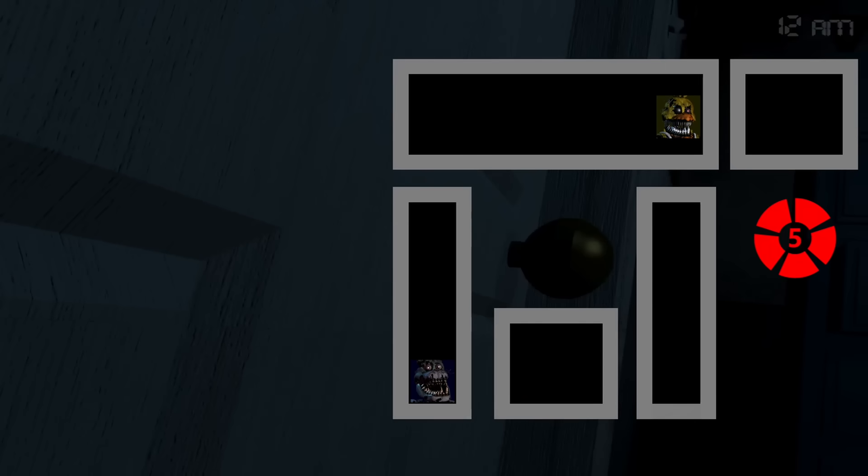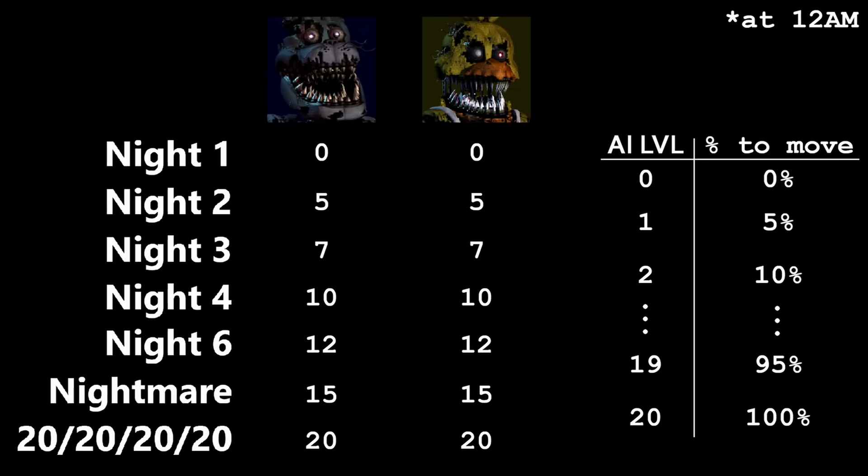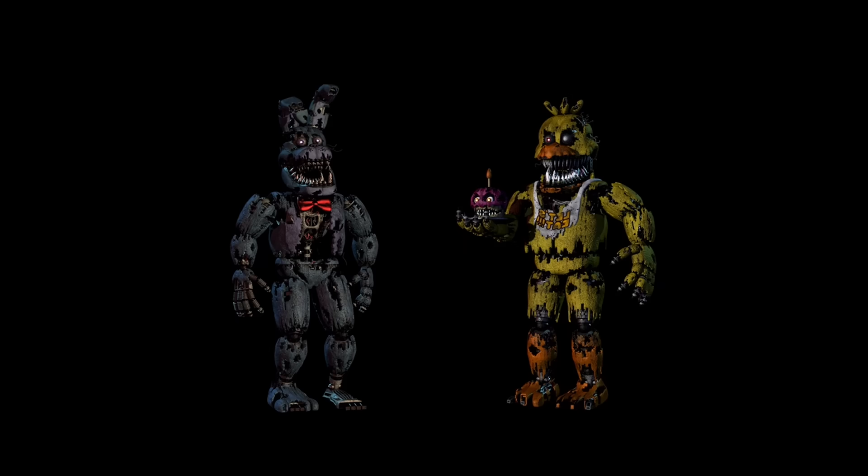On nights 2 to 4, they will have a certain time at which they'll be forced to your door the next time you're in the middle of the room. For Bonnie, that's a random hour from 2 to 5 AM, and for Chica, it's 3 to 5 AM. Here is the AI chart for every night out of 20. It's good to note they also get a decent bit more active as the night goes on, which is the source of the only difference in AI levels between Bonnie and Chica in the whole game. On night 1 at 2 AM, they'll both increase by 1, but at 3 AM, Chica will only increase by 1 while Bonnie increases by 2. That's literally the only difference ever.